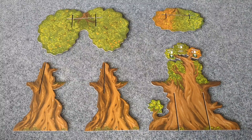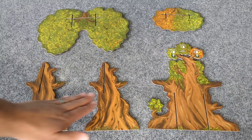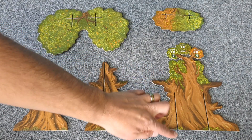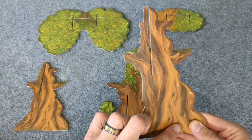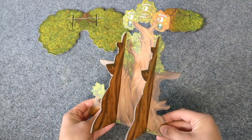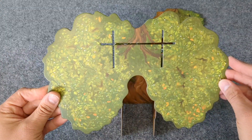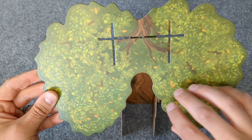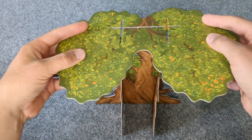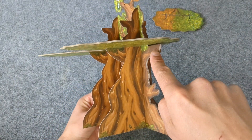Now let's assemble the Everdell tree. Take the main trunk piece as well as these two other tree pieces and place them together, fitting the slits together. We're going to be sure we put the larger side out. Then take the larger of the leaf pieces, and with this extra bit facing forward, place that over the tree, so that it is resting on these branches.